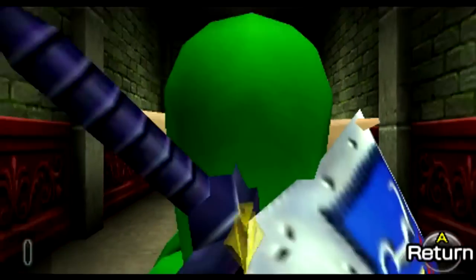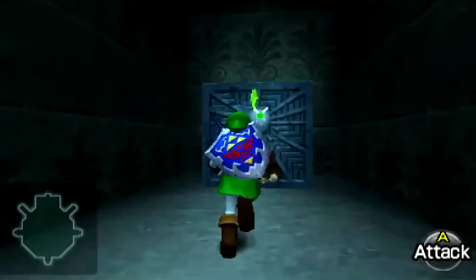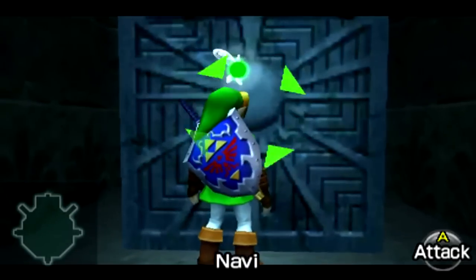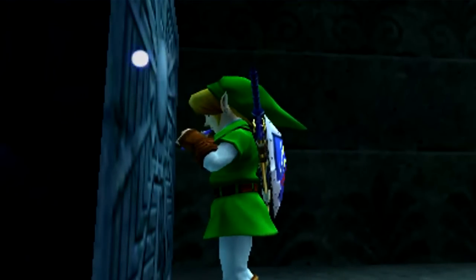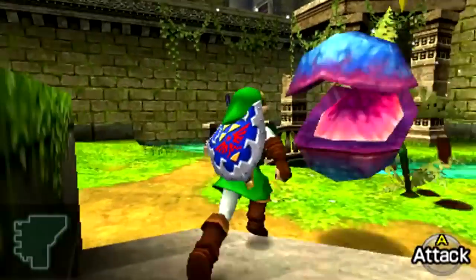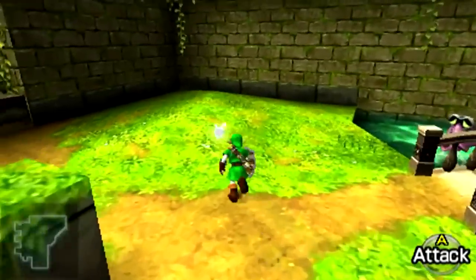The Forest Temple appears to have been some kind of mansion at one point, with decorative carpets and portraits filling the chambers. The dungeon is also notable for its use of open-aired segments, in which Link must explore the dungeon's gardens and landscapes to progress.